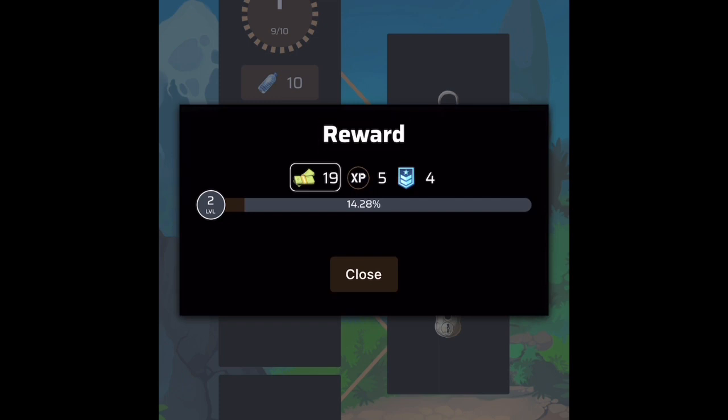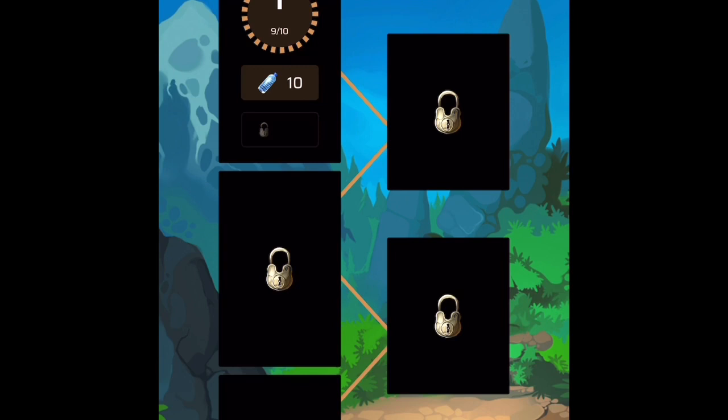I just got nineteen cash, five experience, and four fame — which is another type of ranking system currency. Experience shows as fourteen point twenty eight percent. I'd love to get rid of these decimal points — let's just round up or round down. When you're talking about experience, anything past a decimal point is more of a pain than anything else. Once you're done, click the Close button — it's simple, well-marked, and labeled. And you're done.